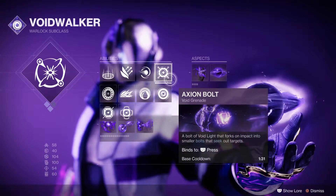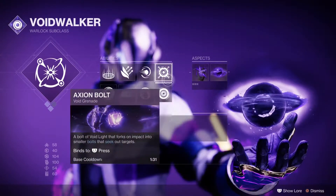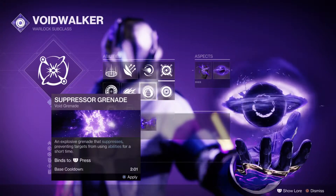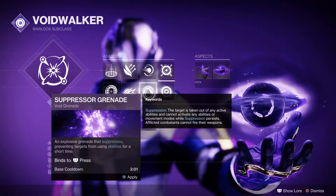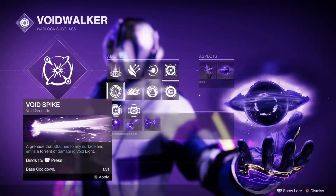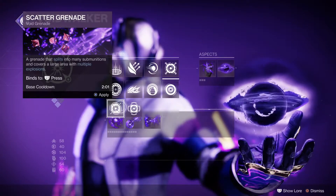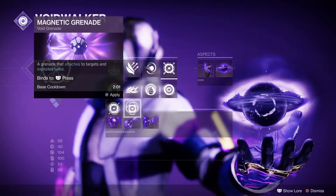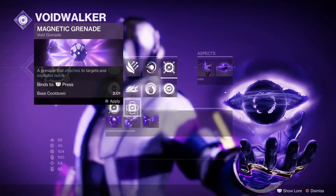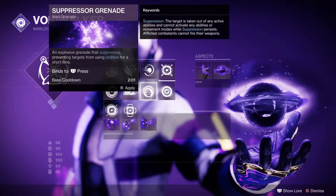Now, Axion Bolt — this is the interesting bit. I recommend Axion Bolt; I'll get into why. Alternatives include Vortex, which is pretty good on Warlock, and Suppressors — always a nice choice. Void Wall and Spike Grenade, sure, but I don't recommend them. Scatter Grenade is actually not bad on Warlock. Magnetic Grenade isn't bad either. Essentially your four main choices are Axion, Vortex, Magnetic, and Suppressors.